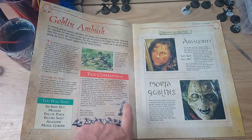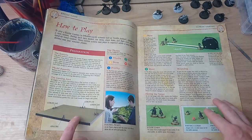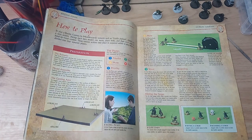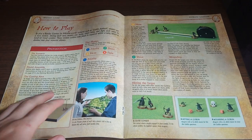We are facing off with Aragorn against 12 Moria Goblins. Let's get set up with a two foot by two foot playing area and then we'll begin the scenario. The playthrough in this issue is Goblin Ambush. It's not from the films, it just represents a scenario that Aragorn may have encountered with him being a ranger. So let's get into it.